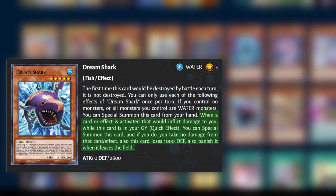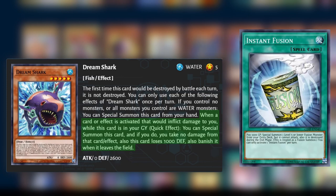Also, banish it when it leaves the field. So if your opponent inflicts damage to you, you can special summon Dream Shark, and your opponent might have to use up some resources to get rid of this card if they want to attack you directly. This second effect is triggered if either player inflicts damage to you, and damage inflicted as a cost does not count, so cards like Instant Fusion and Ready Fusion will not trigger this effect.